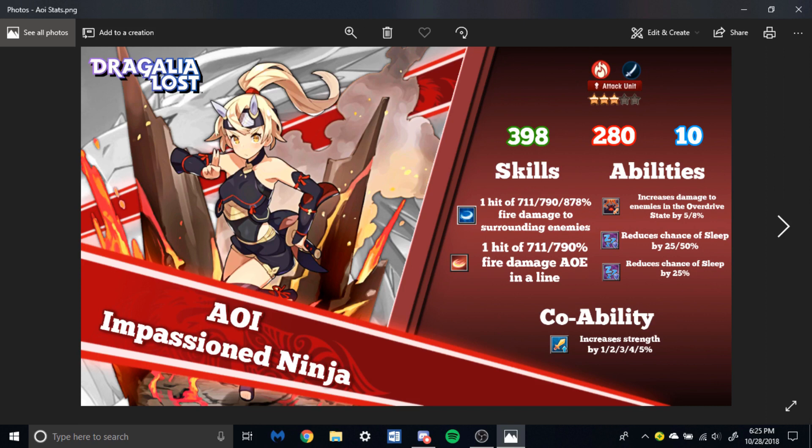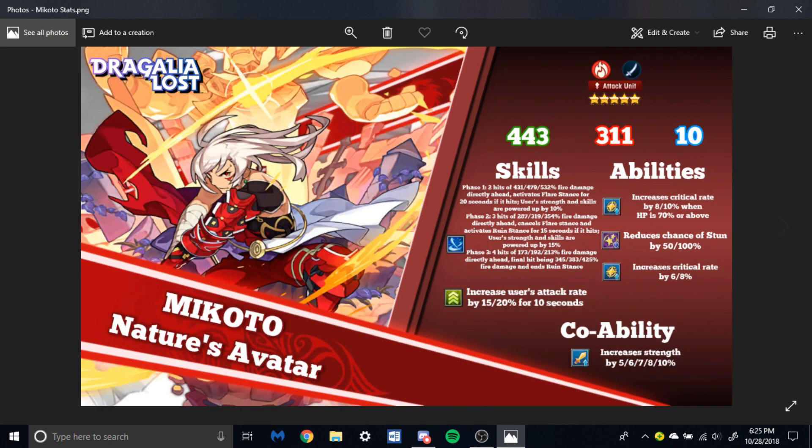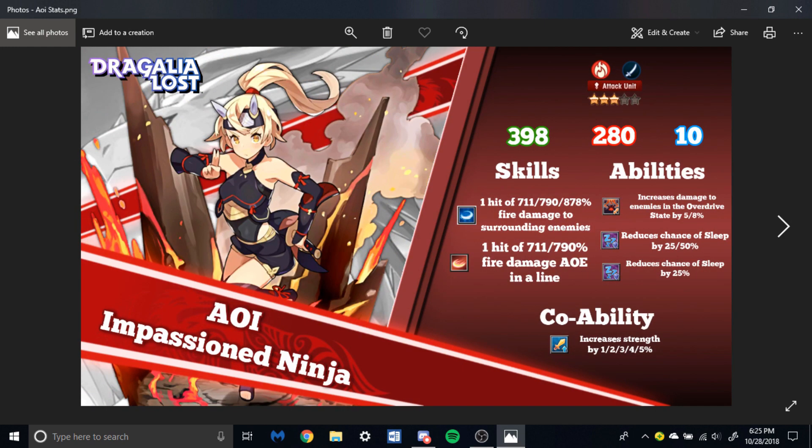However, with three-stars you will honestly need to work them up a little bit more and need more Eldwater. But it's just mind-blowing how powerful some of these units can be. She doesn't have as much HP as Ezeleth or Mikoto, so she'll serve more of a role as a glass cannon — so be very wary with her. But the amount of skill damage she rewards is very good: one hit of up to 870% fire damage to surrounding enemies. Very powerful — it'll be a one-hit nuke.